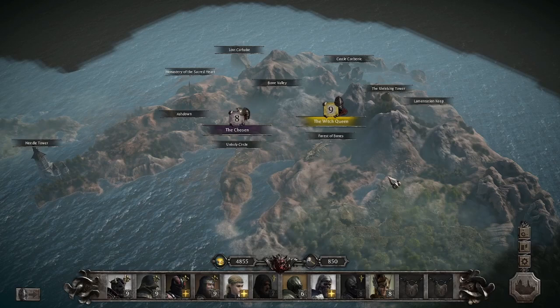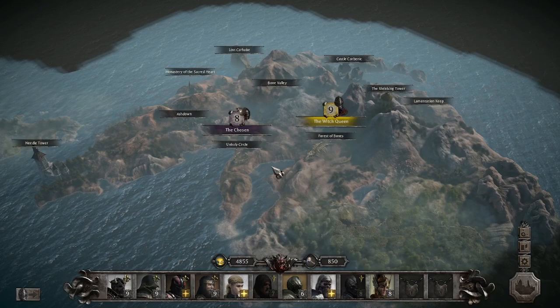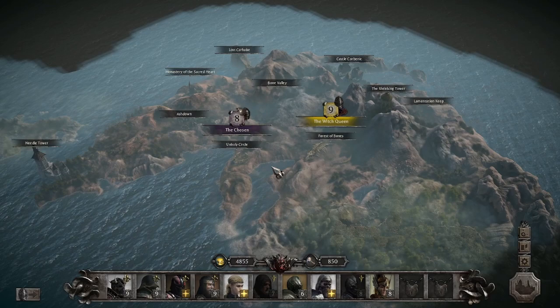And that is where we're gonna be stopping for today's part. I got some leveling up I need to do, but I'll do that off-screen. Next time, we'll decide if we want to jump into the Chosen or start at the Sacred Heart — probably gonna do the Chosen, since it's a lower level and will be easier. If you made it this far into the video, thank you, I appreciate it, and I hope to see you in the next one.